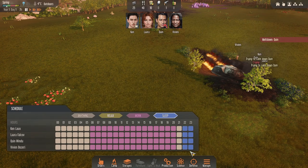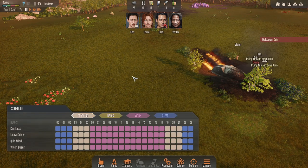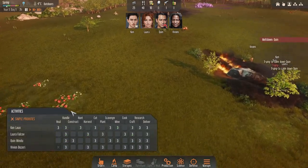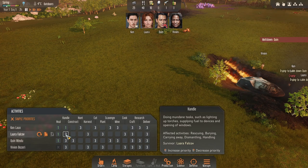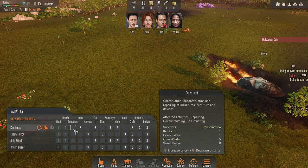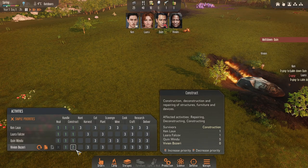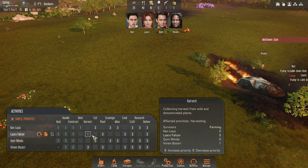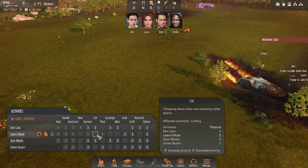So I've paused the game, we're going to go straight in. We're going to start with schedule - our usual sleep pattern of about five hours, then working anything six till six. We're going to jump straight into our activities and change it to non-simple priorities. Everyone healing one, handling one for now - right off the bat we want good handling by everyone. Construction - Quinn, Quinn the man. Everyone is going to be one bar Vivian on construction - she's going to have two. Ken is the hunter, I'll leave everyone else blank for now. Lara is one on this.